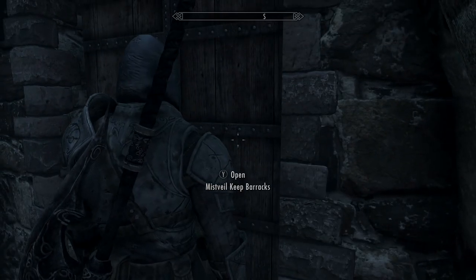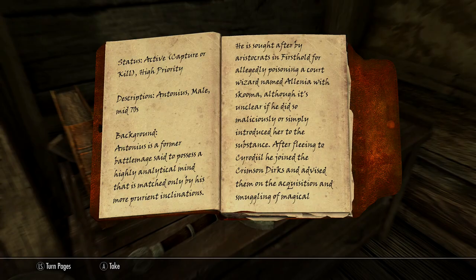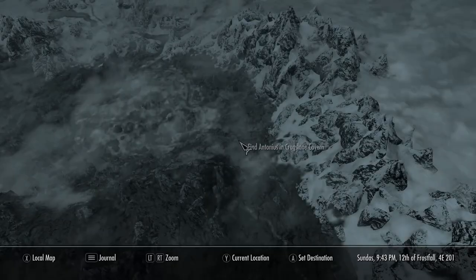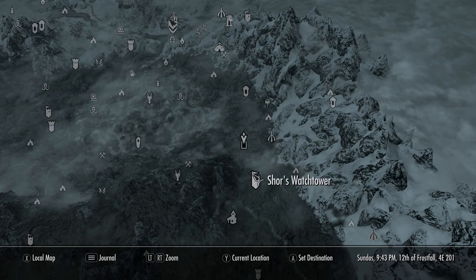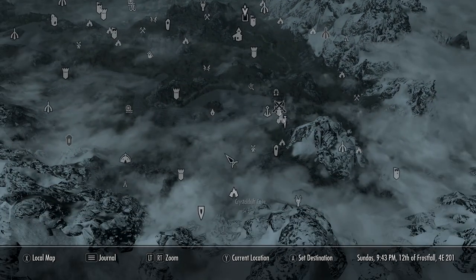To get the scaled, head to Riften and the Mistfill Keep Barracks. Upstairs in one of the bedrooms on a shelf you should find a dossier. It'll give you the location of Cragslawn Cavern, which is just north of Surestone, and that's further north of Riften.